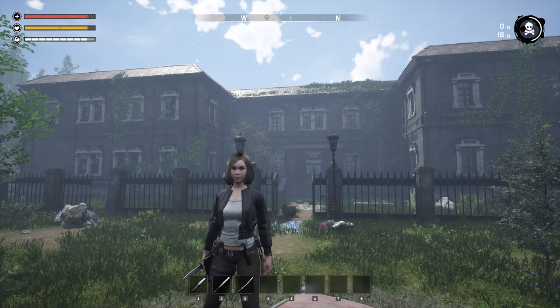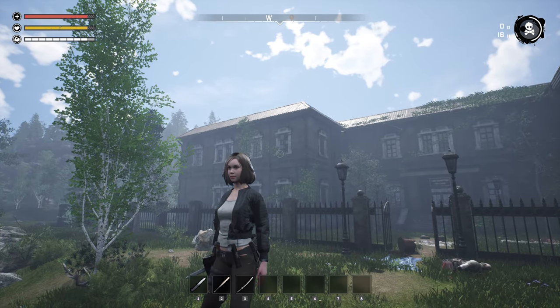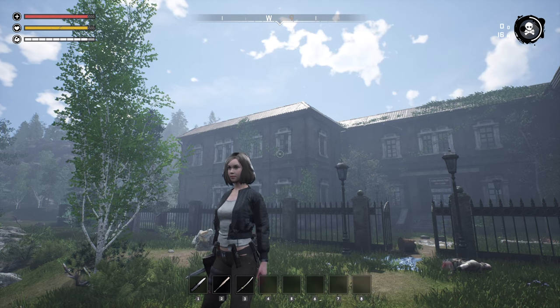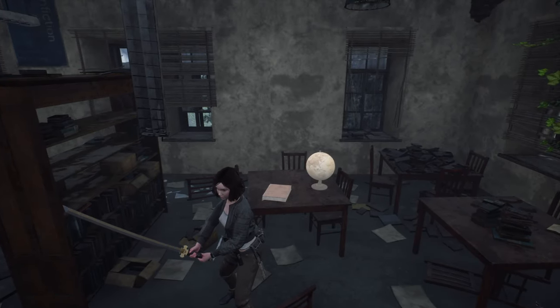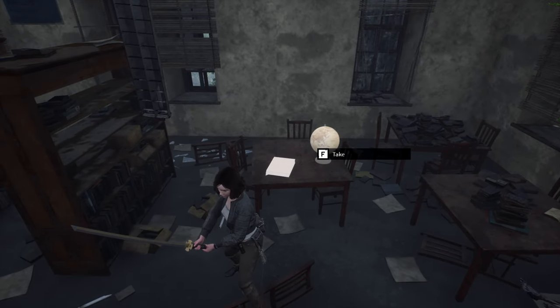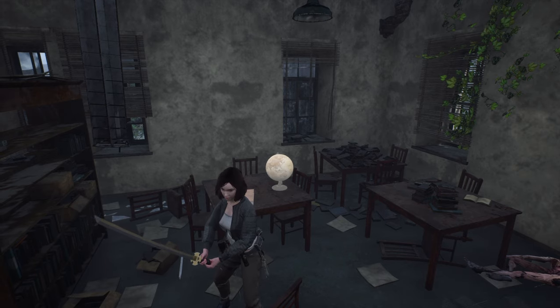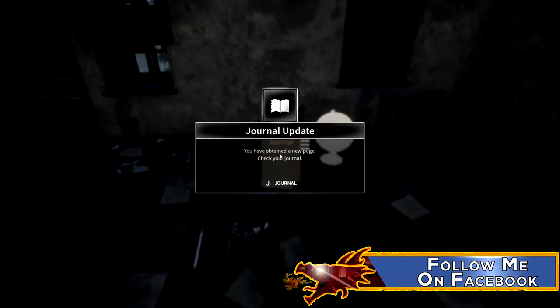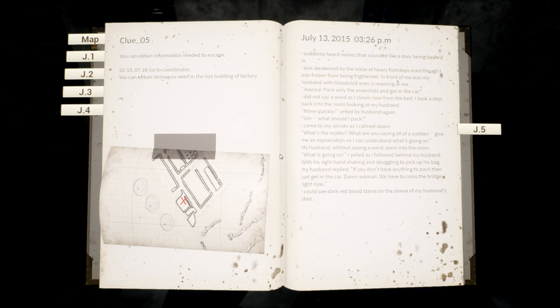Here we are at the school. Where we want to head is upstairs — it's that large room, the library on the second floor of the school. Journal five: we are up here in the library on the second floor of the high school. We need to take our journal entry, and the globe is the item we need from this location to get off the island. Clue number five: you can obtain information needed to escape at 22.55 by 7.18. You can obtain items you need in the last building of the factory.